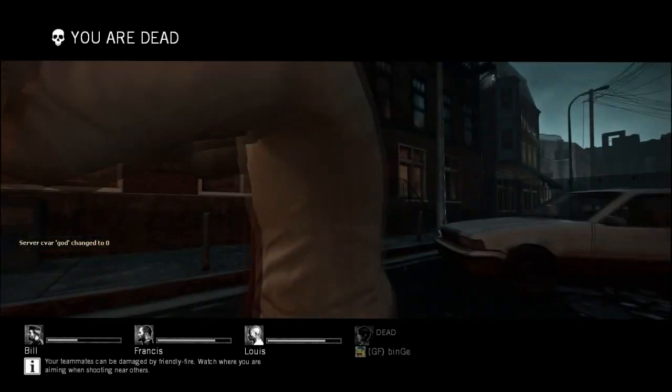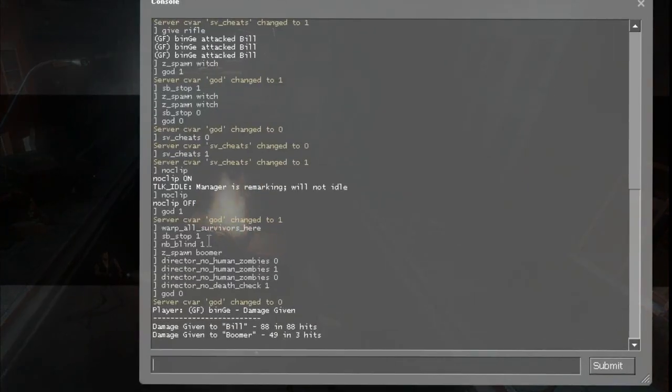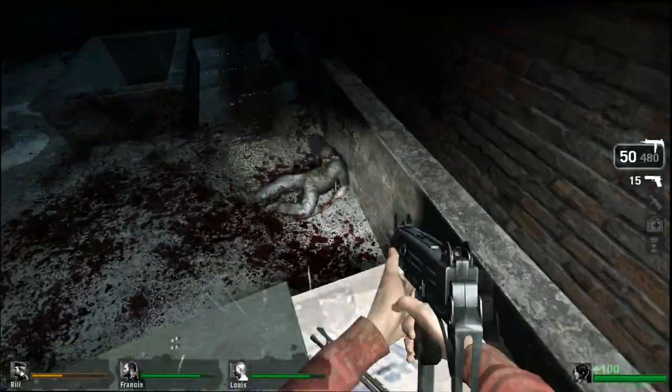As you can see, the bot is just standing there. To respawn, basically just type 'respawn' and it will respawn your character.